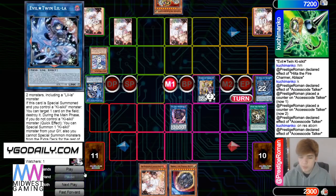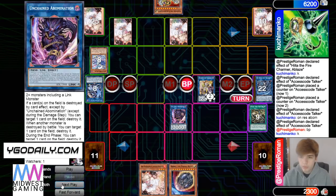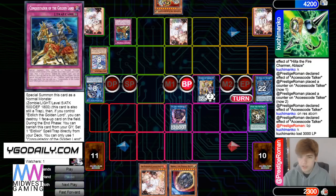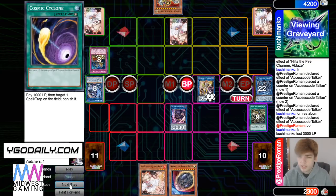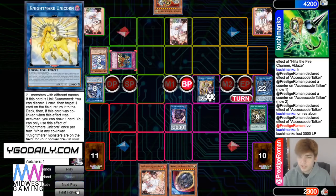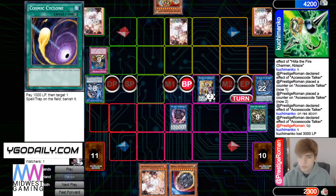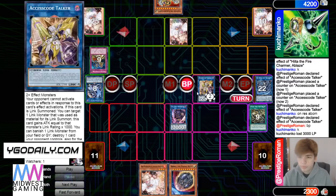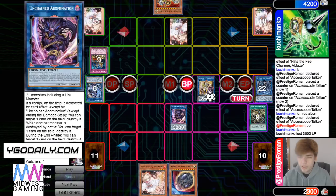That's gonna pop the monster, then battle phase, attack for 3000, then attacks — he's gonna Conquistador block it, then beat over it. Main phase two — Access Code banish pop.